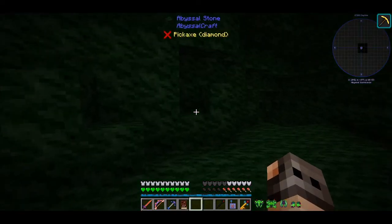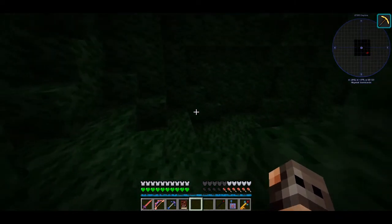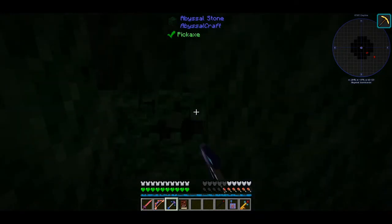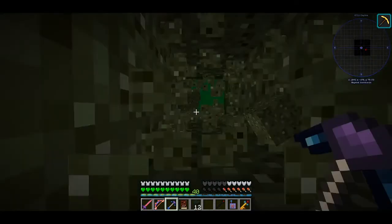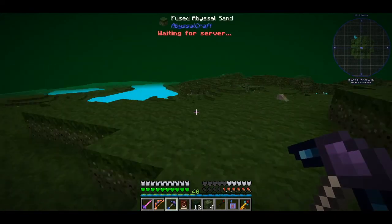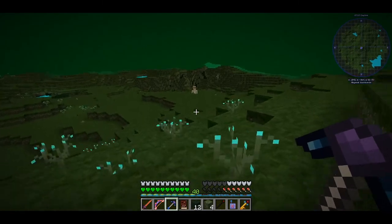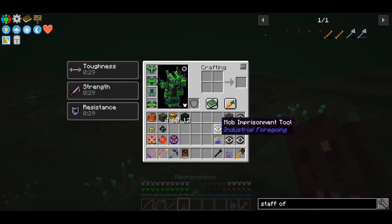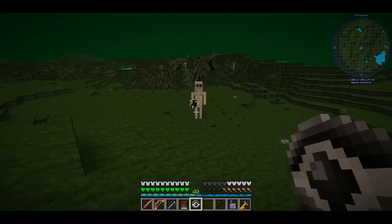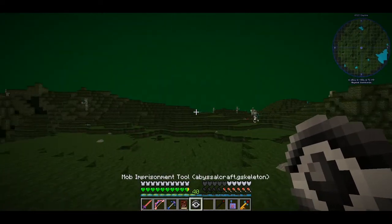We spawned underground, which is not the best — we can dig a hole. This is the Abyssal Wastelands. Out of all the dimensions, this is my favorite one because I like how this place looks — the sand, the grass, the sky, everything is green. I know it's not a lush green, but I like how it looks. We are going to take this creature back home because he will make a nice addition to our collection.